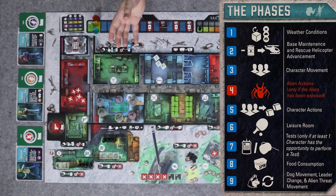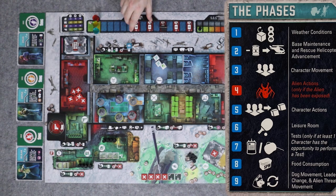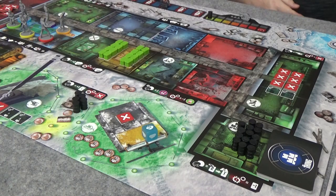After all actions are taken, everybody moves back to the leisure room where they can exchange items. Then comes testing — if we have blood bags or a flamethrower and wire, we can carry out tests to see if characters are alien or human. Next is food consumption, using our food rations. After that, dogs move around the base, the leader changes, and the alien moves down the suspicion track one space toward the suspicion tokens.